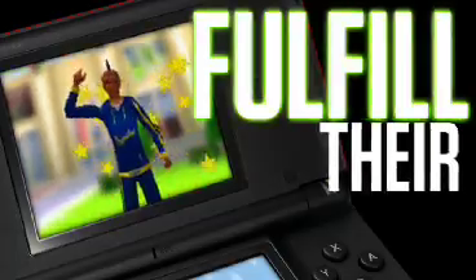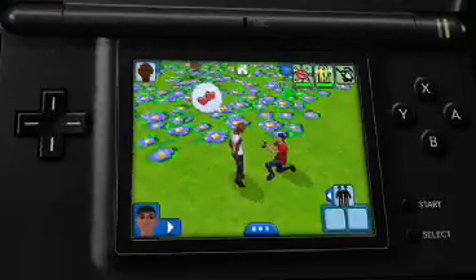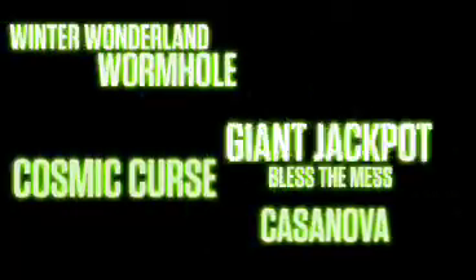As always, you can help or hinder your Sims with their goals. Do they want to be rich? Or become a chess master? Or get married? Oh, maybe not. It's all good. There are a lot of new karma powers that let you control your Sims' lives even more.